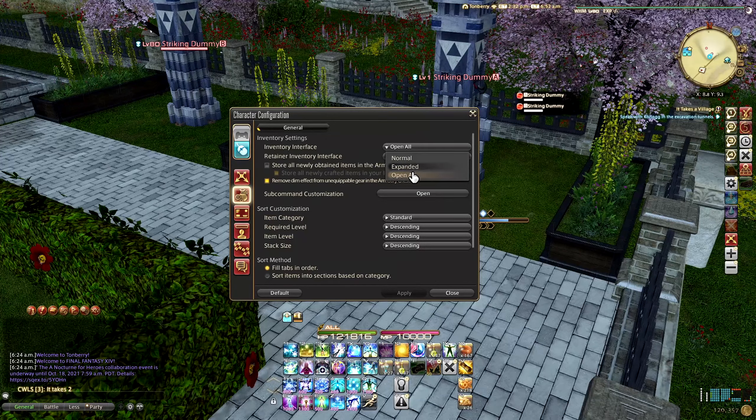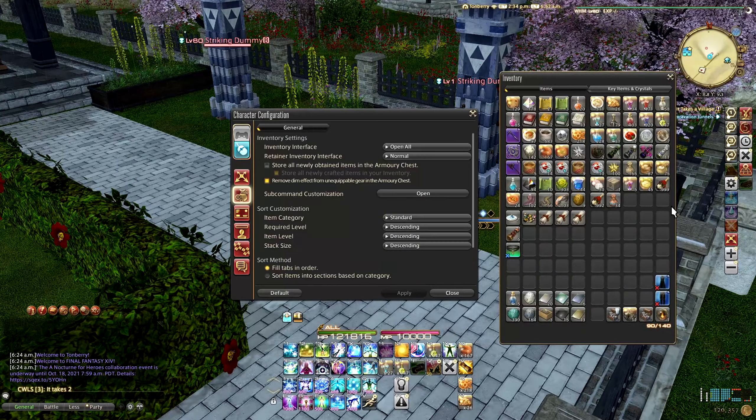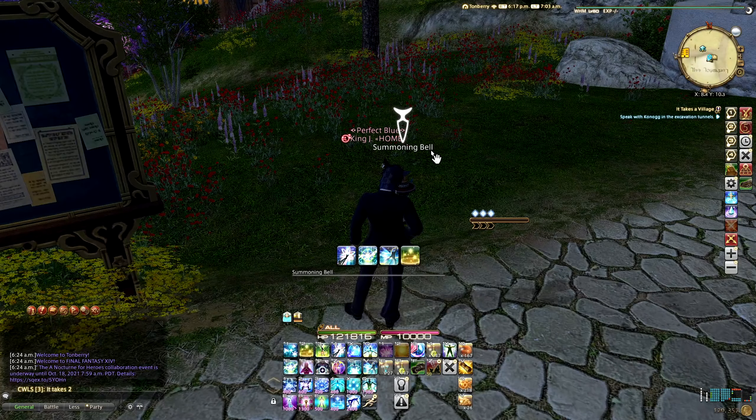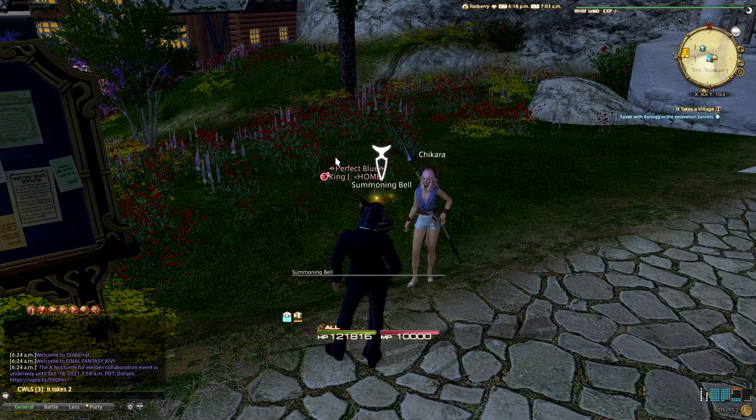You can also hide your empty skill slots on your hotbar and hide the numbers with these simple settings. And if you don't like the inventory view space, you can expand it too and have everything up close and personal.